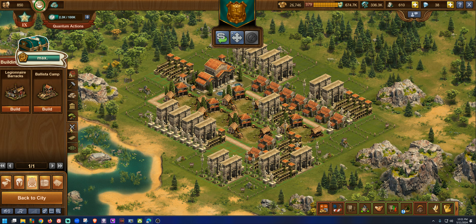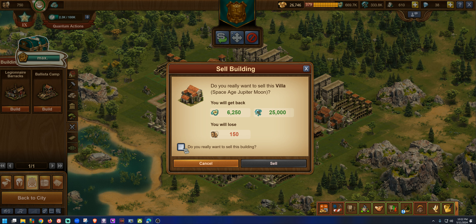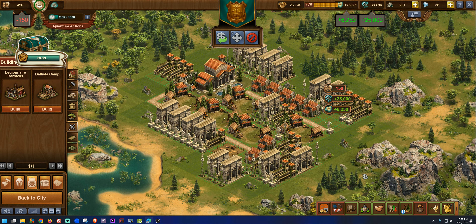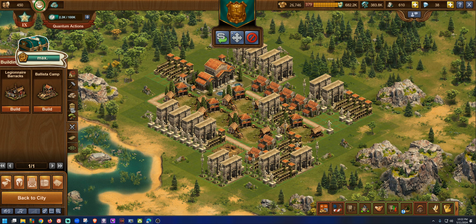I need artillery for the next node and heavies further on. These boss fights are going to be hard. Since we have artillery requirements coming up, I'm going to go to the city and put up an artillery barracks.